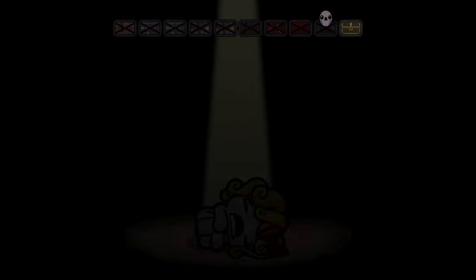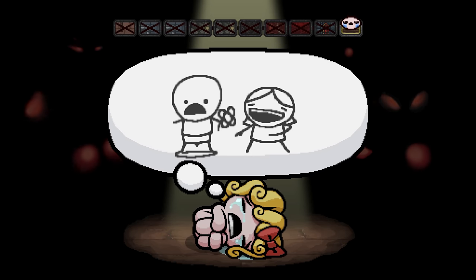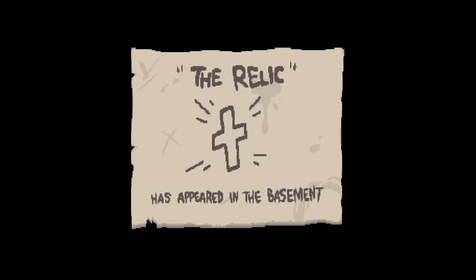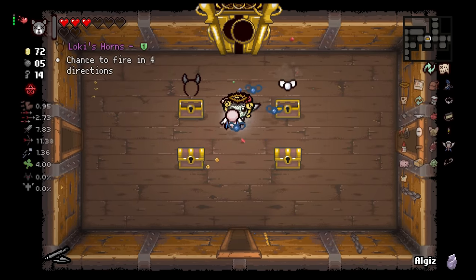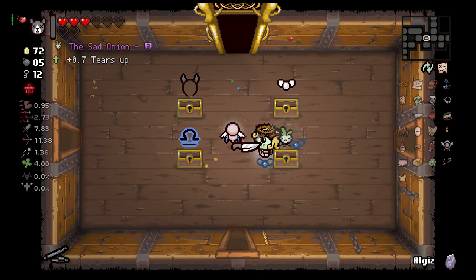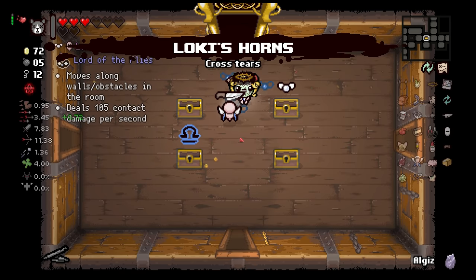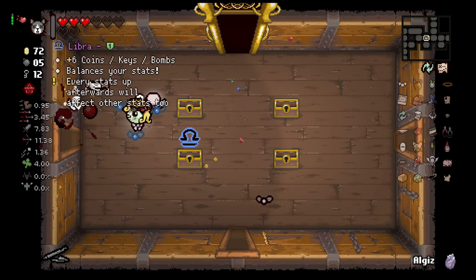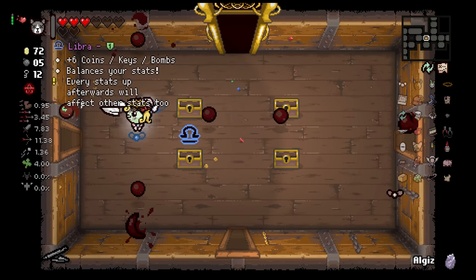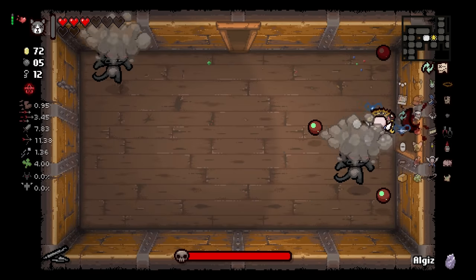We do have the algaes if worse comes to worst. The relic has appeared in the basement. Loki's Horns, Lost Fly. Don't want Libra. Tears up - that's good. This is fine. Lord of the Flies. A Libra would probably be pretty awful - I'm sure we'd lose damage for that. Let's go, let's see what we can do here.